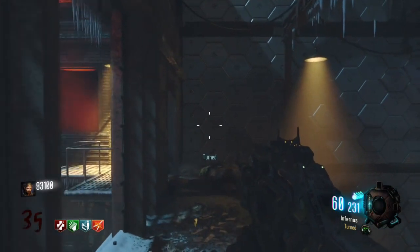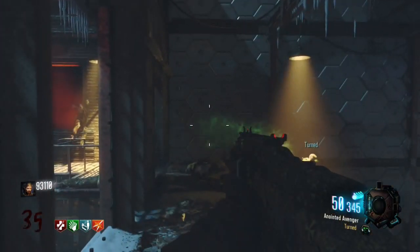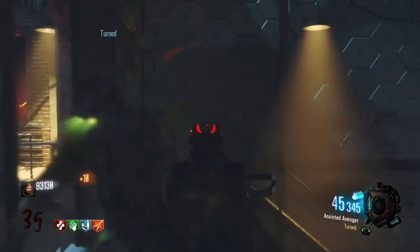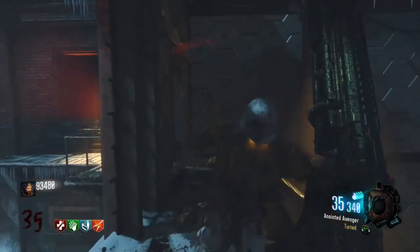Currently the Giant is only available for Season Pass holders or people that bought the special edition to the game, but I'm sure it'll be available soon for everybody else for like $5 or something like that. This video is just going to be about an easy tutorial or strategy to get to a pretty decent round on this map, and it really isn't a very complicated strategy whatsoever.